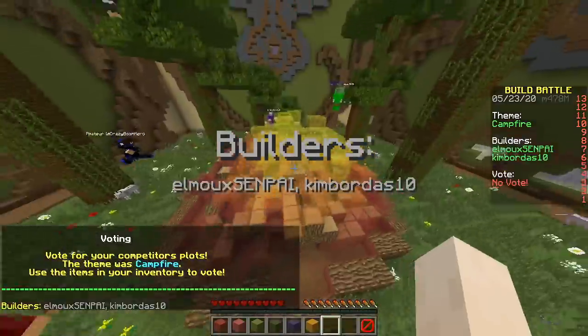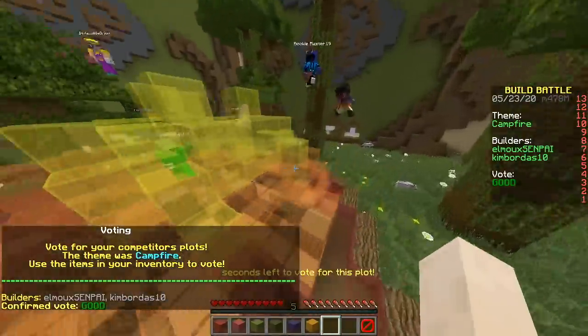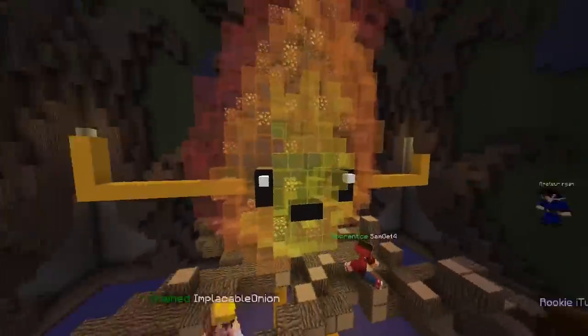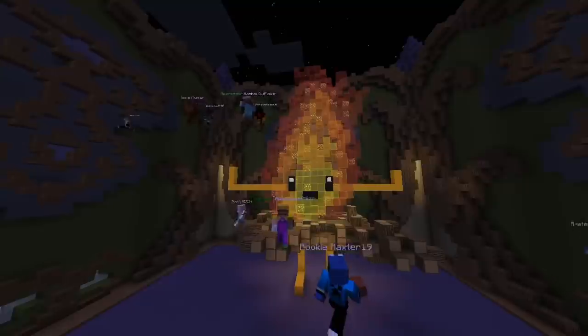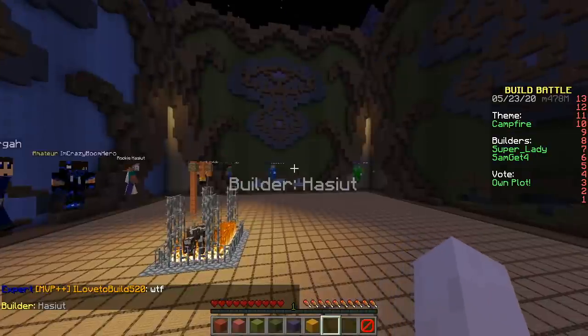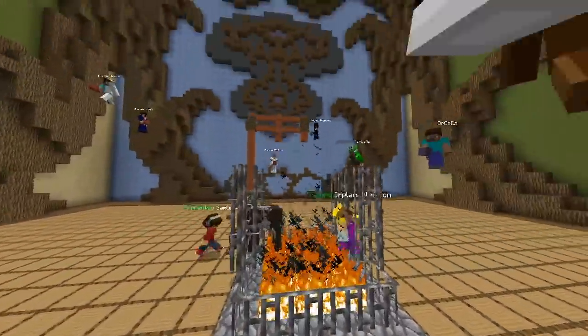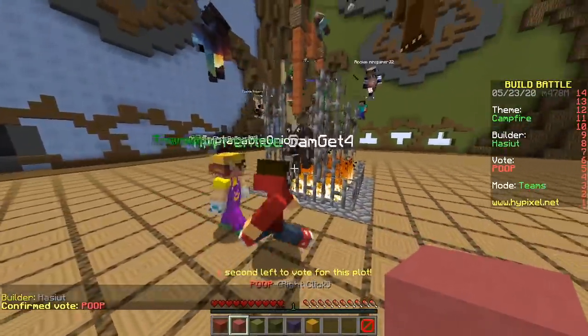First build — nice, someone's in there. Next up, that's ours: a fireball with a face, arms, and legs — beautiful — and wood for underwear. Next we have two cows being burned alive. Only one of them is being burned.